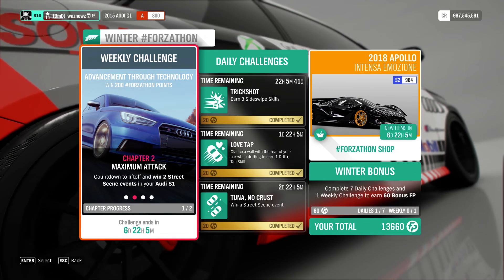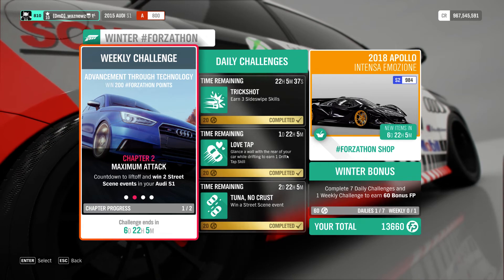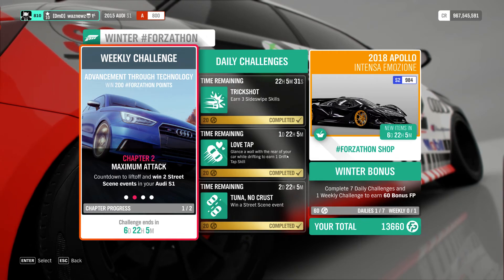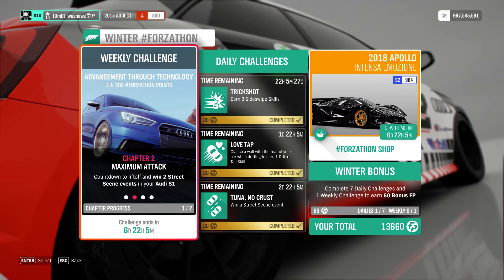Hey guys, welcome to the Series 24 Winter Forza-thon weekly challenge, Chapter 2: Maximum Attack — Countdown to Liftoff. The objective is to win two street scene events in your Audi S1.